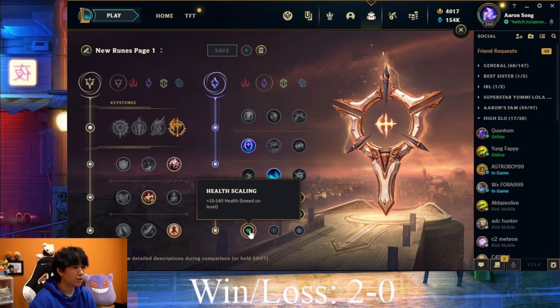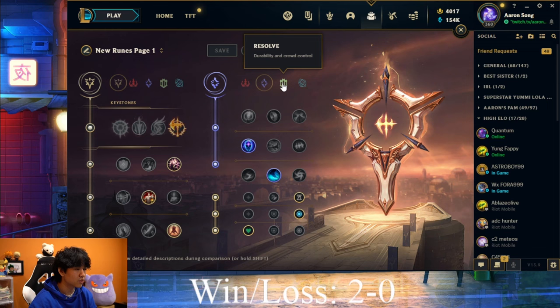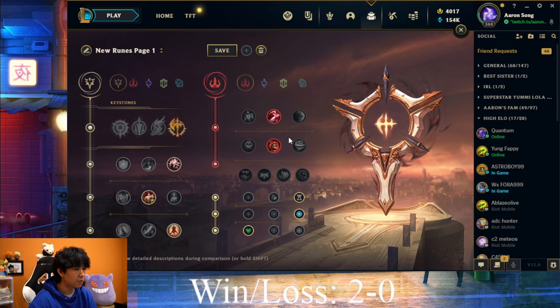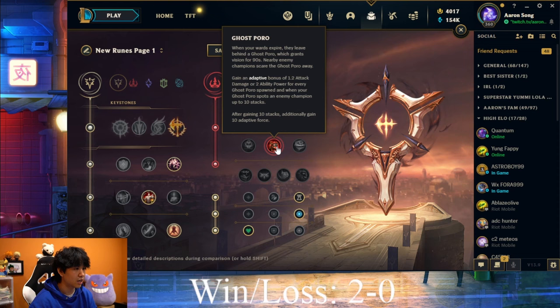I want to discuss something uncommon that works for my playstyle: instead of going typical Sorcery or Resolve secondary, I've been going Taste of Blood and Ghost Poro. I play for lane dominance and solo kills, and Taste of Blood synergizes well because I like to trade and win trades. I take Ghost Poro because I play very aggressively and I'm susceptible to ganks — it helps me get more AP, find junglers, and last longer with vision. Since I'm playing for solo kills, I take double Adaptive. This probably isn't advised unless you're very comfortable with Cassiopeia.